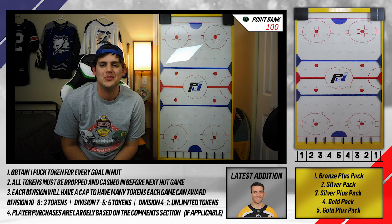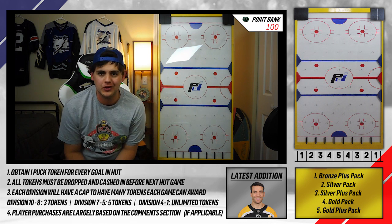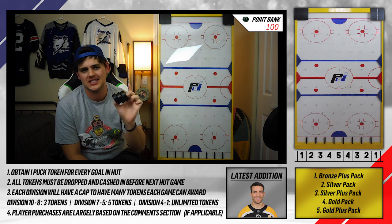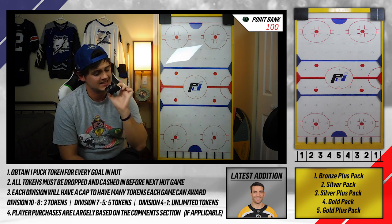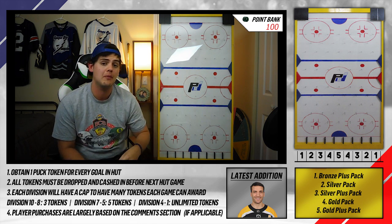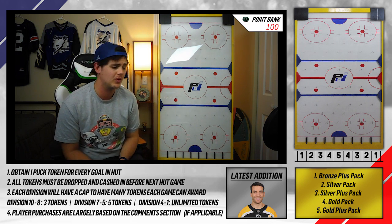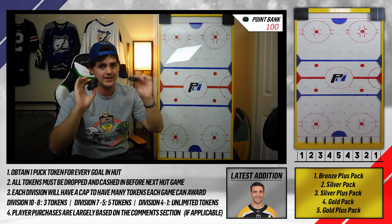What's going on guys? Pack Daddy here bringing you the sixth episode of the Puck Drop. We've got a good episode in store for you today. We're going to drop the maximum amount of pucks allowed. We're in Division 8 right now. As soon as we get to Division 7, we can drop a max of 5 pucks. The pucks are how many goals we score.